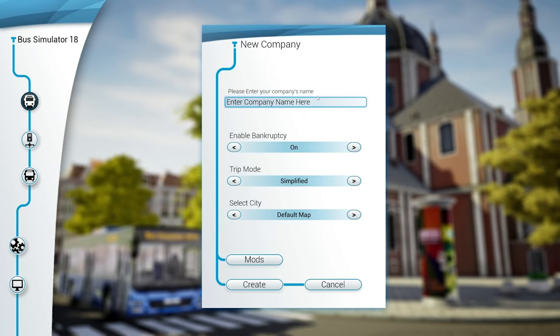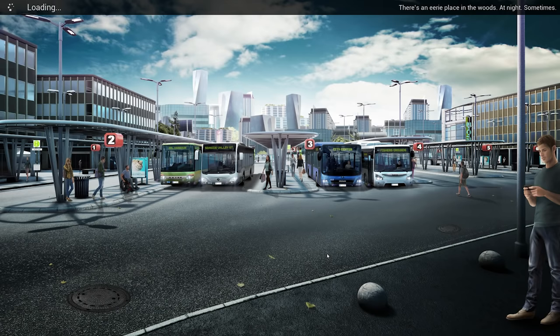We need to first start the company. The name I thought of — which didn't take me too long — was Daggerwind Buses. You can enable bankruptcy, and you can also change the trip mode to simplified or realistic. I'm going to have it on simplified. There's also the option for mods. After creating the company, we can customise what our driver looks like. You can be male or female, choose a different colour shirt, trousers, tie, and also the colour of your skin — quite a diverse set of options.